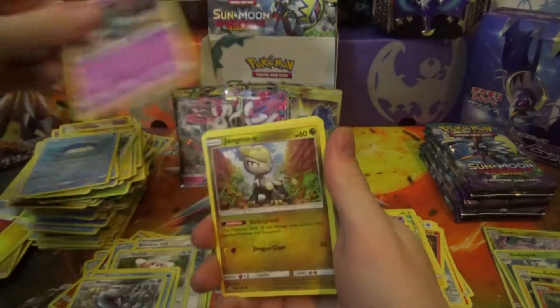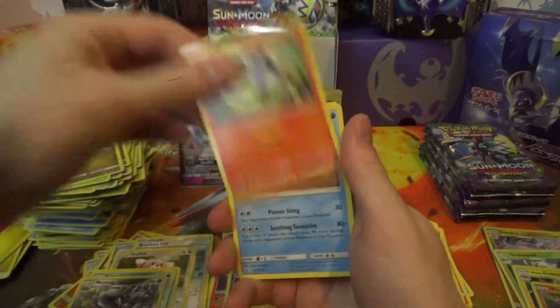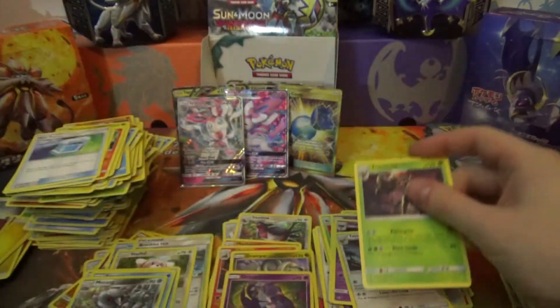Next pack: Wailmer, Trubbish, Jangmo-o, Wimpod, Goomy, Lampent, Tentacruel, Max Potion, Oricorio Reverse Rare, and Trevenant Regular Rare.